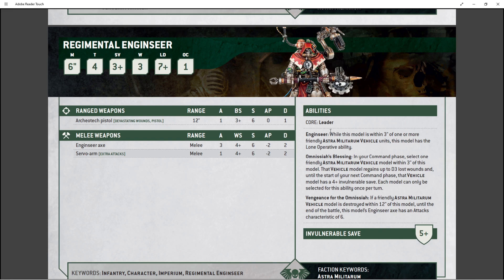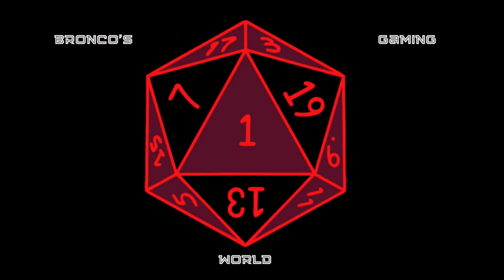The Regimental Enginseer is a good unit. He's a little pricey at 45 points, but if you're running enough vehicles, he's the guy you want. I would put a bunch of these out in a tank company with heavy hitters like Rogal Dorns or Leman Russes — they're all worth keeping alive with that 4+ invulnerable save from the Omniciah's Blessing. It's solid. Please like and subscribe here on Brocco's Gaming World for more Warhammer 40k Astra Militarum videos and upcoming build and paint content. Until next time — boom goes the Dynamax.